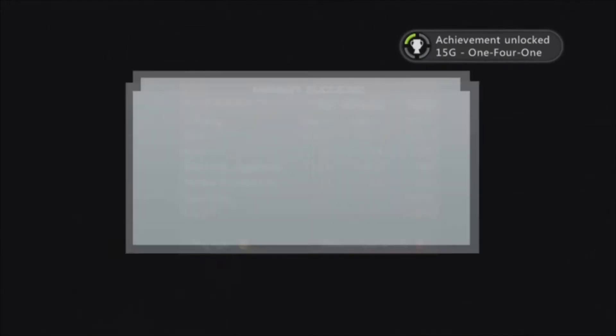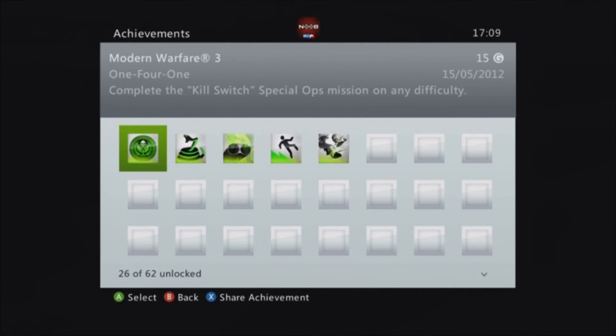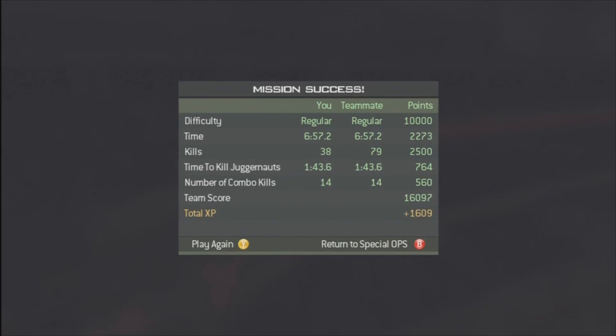Finish. Mission success. Achievement unlocked — fifteen gamerscore. Complete the Kill Switch special ops mission on any difficulty. So, fifteen gamerscore for that. That's pretty good I think.